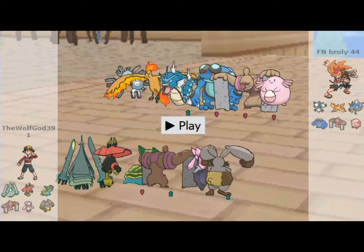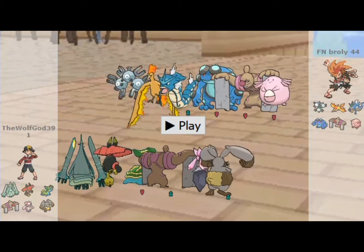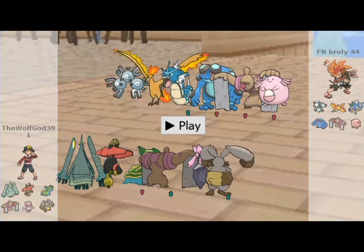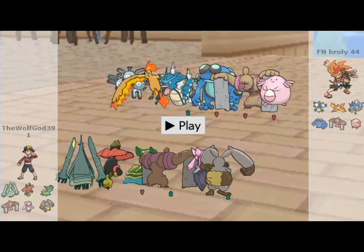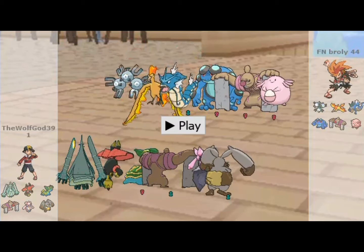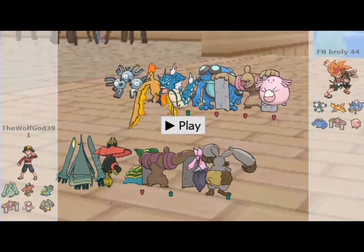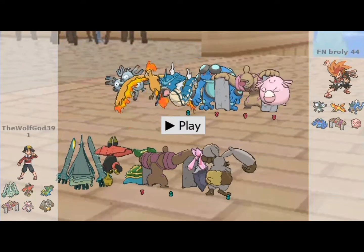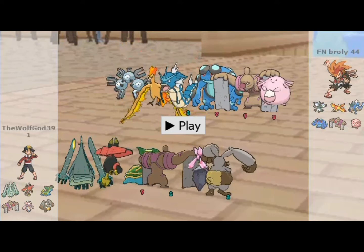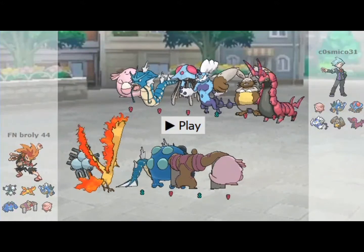Yo YouTube, what is going on — First Step 3 2 1 back at you with another video. Today I wanted to try something new. I was looking at the top usage of UU and I came up with this idea where I wanted to use the Magnet Pull ability and try to get it to work against Steel types, particularly Scizor — he was actually number one. This is actually the first match where I get it to work. Scizor is actually a Celesteela Steel, but I think I do have a match where I get it to work, so let's see here.